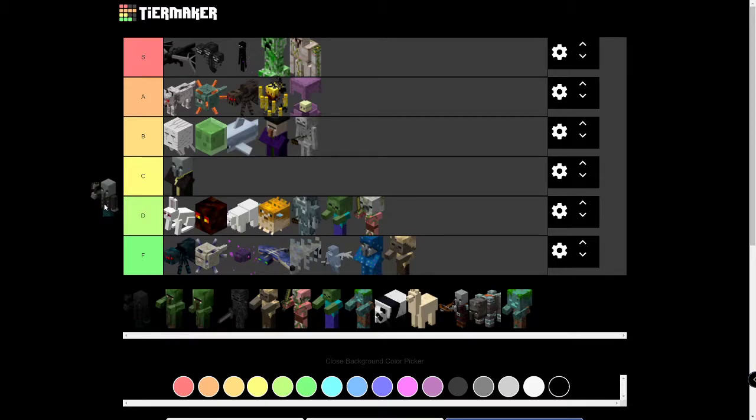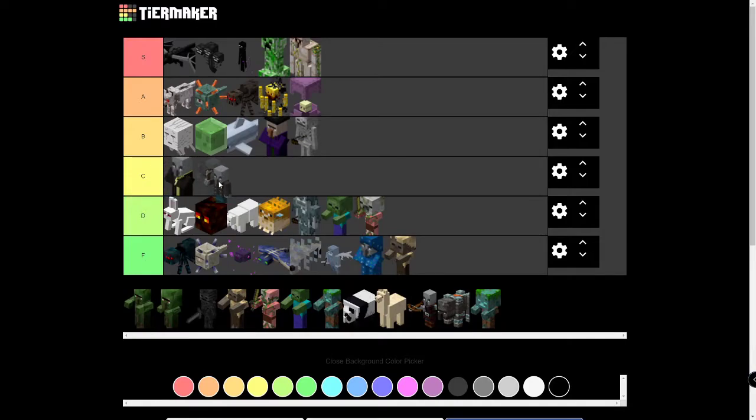These guys — I think they're Vindicators. They don't drop anything that useful; I suppose you get Emeralds or Axes from them. They're difficult to beat in one of the Woodland Mansions. I would put them in C, but that would be saying they're equal to the Evoker, which is definitely not true. So I'm putting them in D.